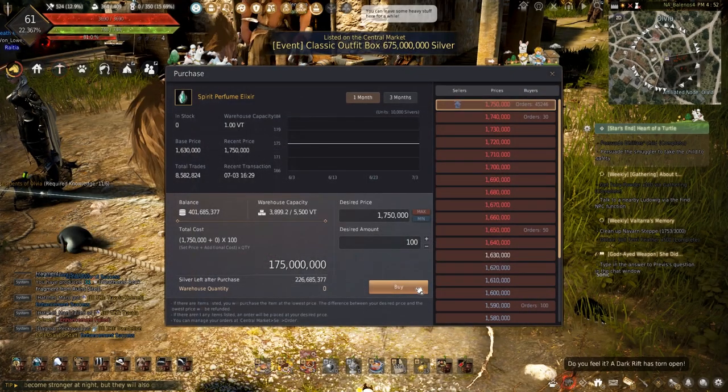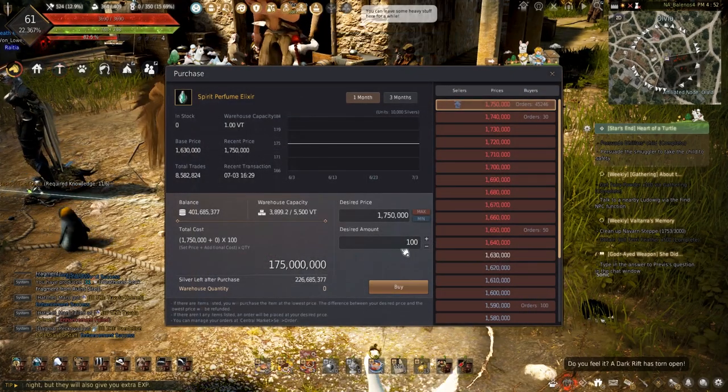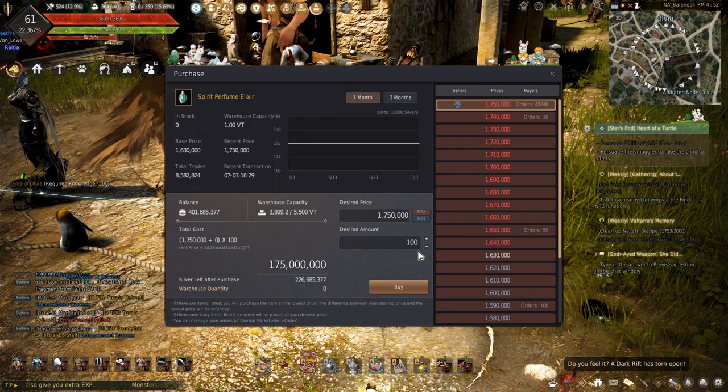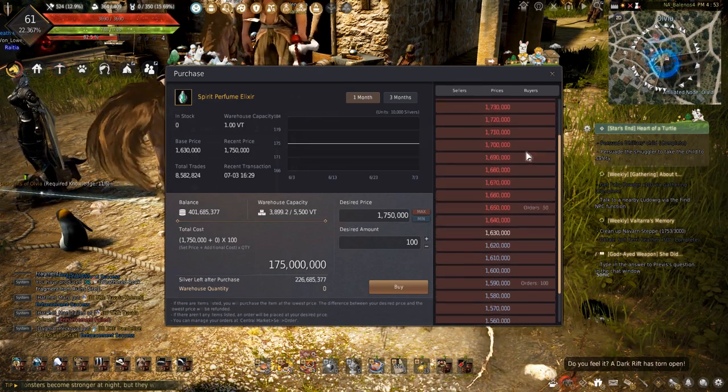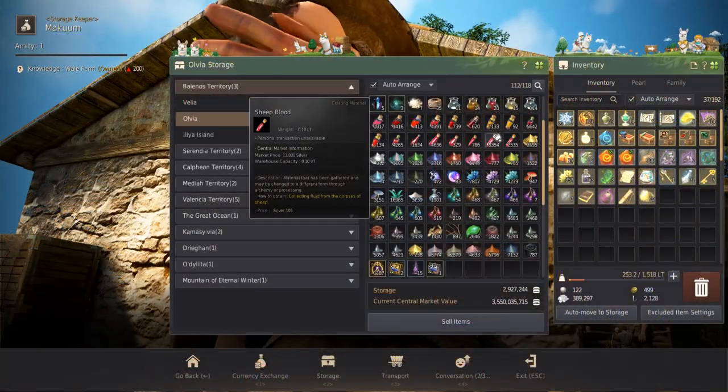I'm going to be making at least 300 of these to sell on the market for a lot of silver, and because they're always in demand, selling them will be easy and I'll be able to sell them for max price.